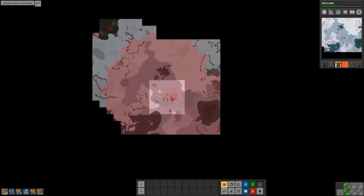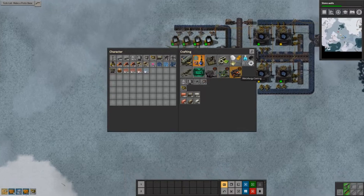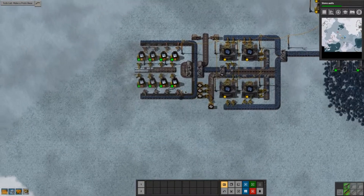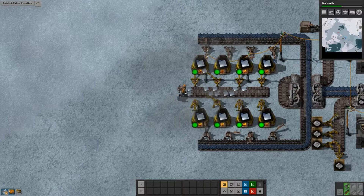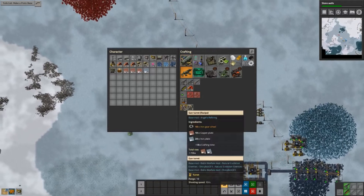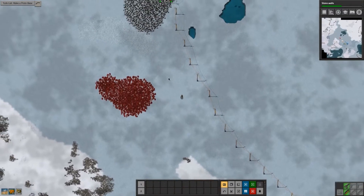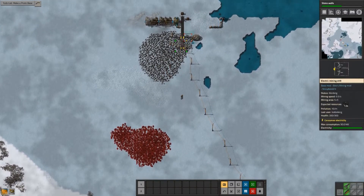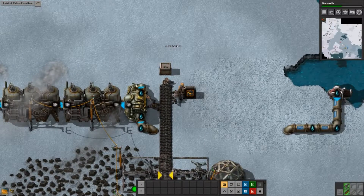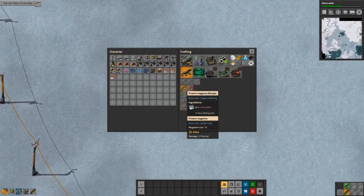Look at this tiny machine just going for it! What's pollution doing? Oh god, I should build some turrets ASAP because I will be attacked. I'm running out of coal, so let's pick up some more coal. That's a good amount of coal. Let's make at least one turret and some ammo.